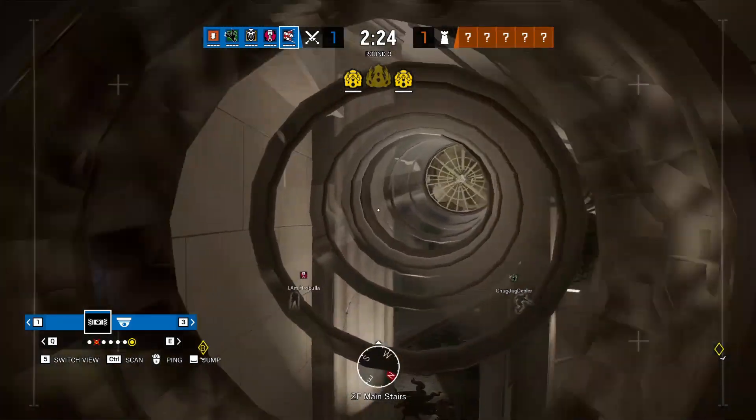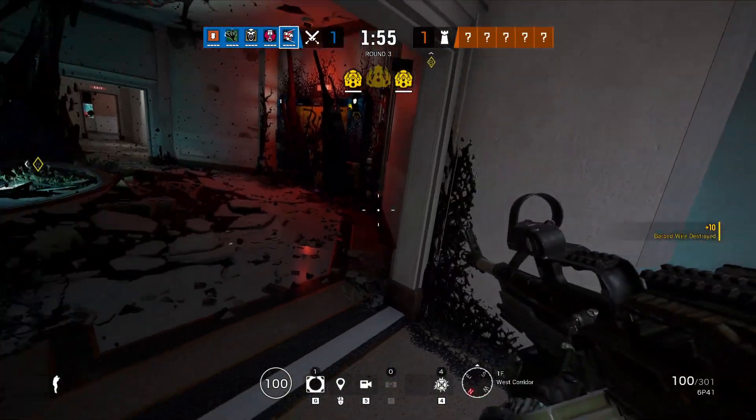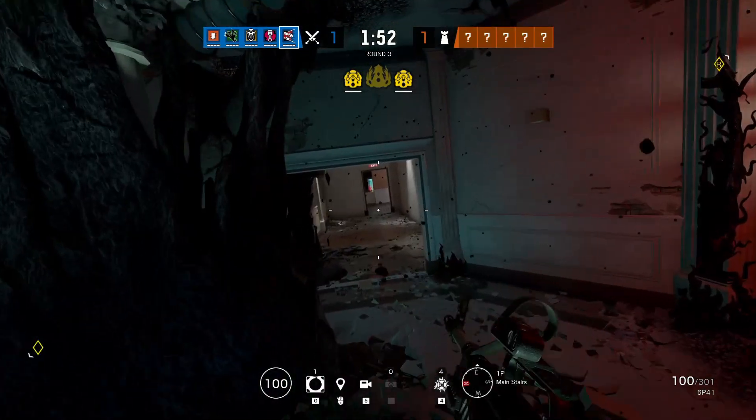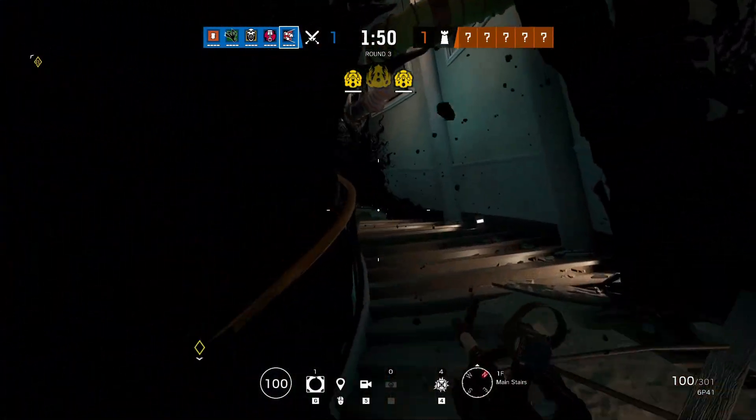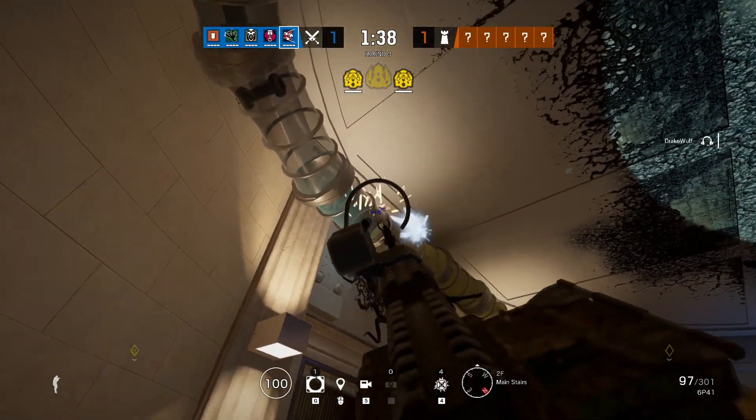You'll eventually be stopped by a fan in the tube, which prompts the hard part. You'll need to go inside the building to the spiral stairs and shoot the fan. I suggest going through the first floor with teammates guarding you. If you have trouble remembering where you need to shoot, just hop back on your drone and ping it.